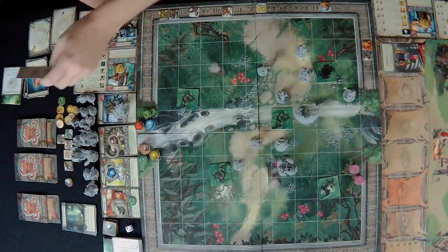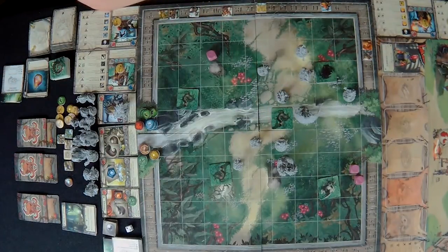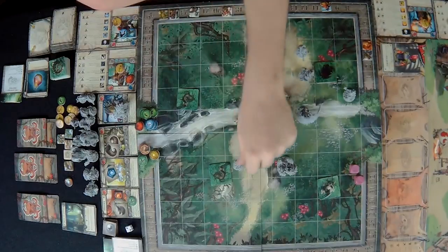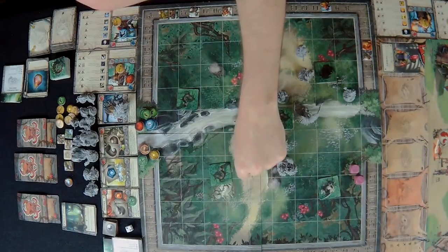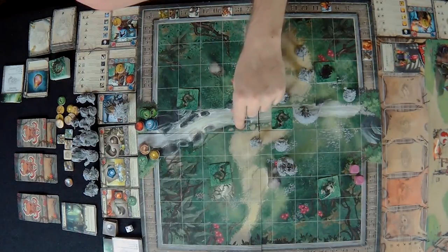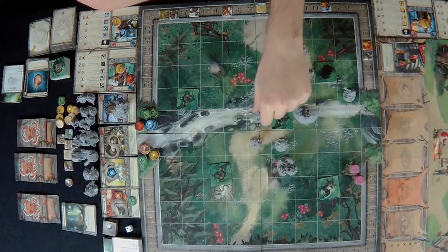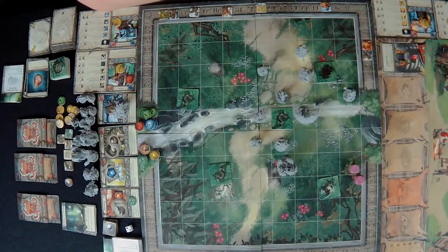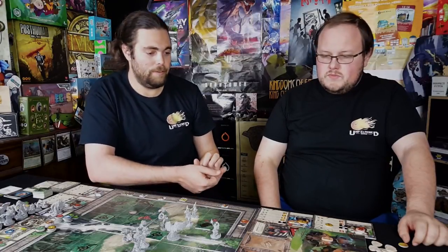The skirmishers activate as well. One causes a bleed on a character. The other can't quite reach from his position and moves closer. That's all four activations done — so one of us gets to go again.